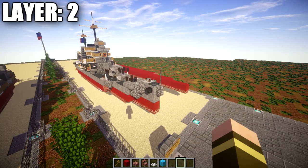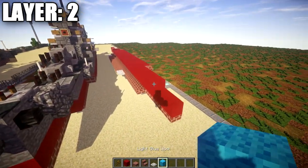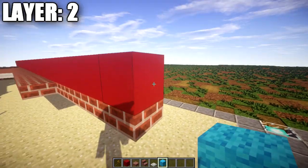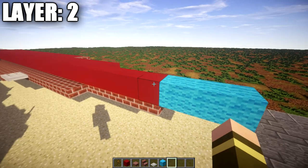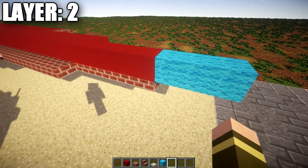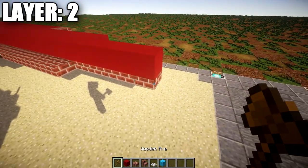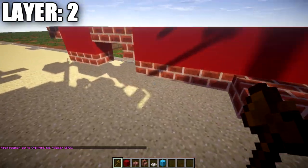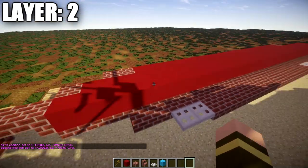Going ahead and moving into layer number 2. For layer 2, we'll be building on top of our brick top slabs down the center line of the ship. Before we get started, make sure that the line of red concrete we're placing is in line with our water level — the tops of these blocks should be visible from the surface of the water. For our long row, start on the front bow brick top slab and count all the way back — a total of 34, just like the previous layer.